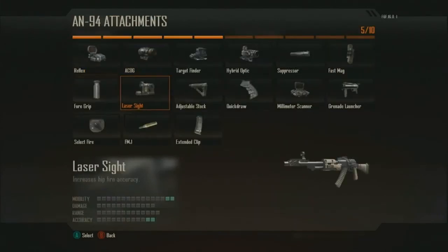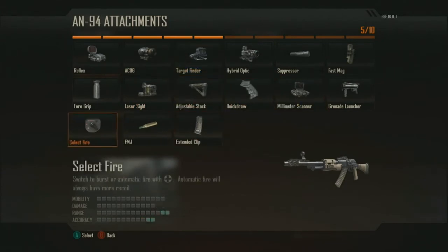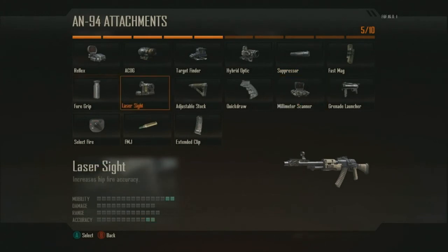Weapons and attachments have changed in a pretty significant way in Black Ops 2. We're using the 2025 time period as inspiration for all sorts of new gadgets and technologies that we can put back in the hands of a player. The attachments are particularly interesting because this is the only way you're going to be able to modify the behavior of a weapon. For example, the laser sight is actually visualized on the gun, so you can see when someone is doing work to you at close range, firing from the hip.